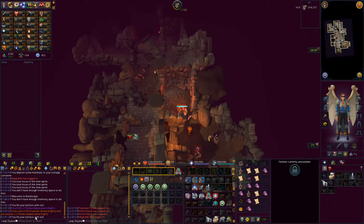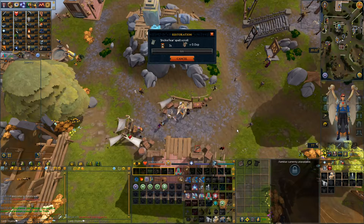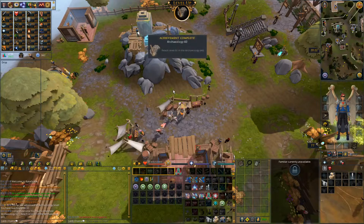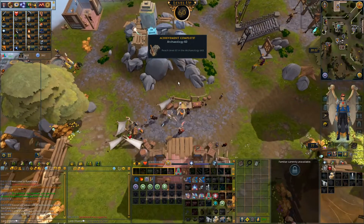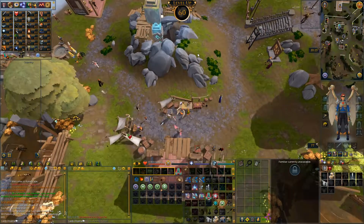Luck of the dwarves — Tetracompass piece right. Last time I got left. It's finally about time we hit 60 Archaeology. Finally, I have access to the Orichalcum Matax. Dragon Matax. Probably going to use Orichalcum because I have no idea what to augment with.